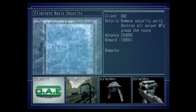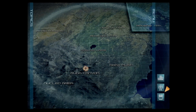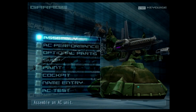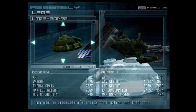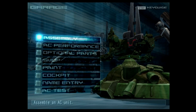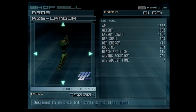Let's go ahead and do this next mission, Eliminate Navis Security. This is problematic because I'm broke, and it's also problematic because I'm going to need a better FCS. So let's go ahead and sell the one that I'm using — hopefully that'll be enough to get a different one.